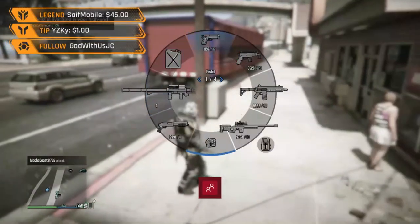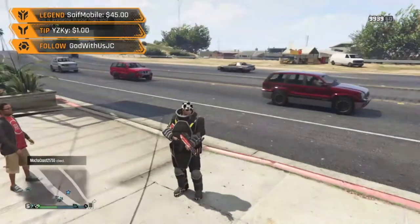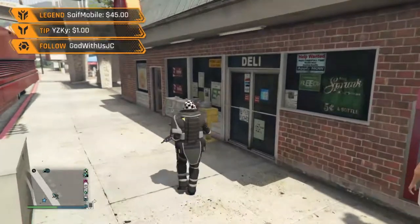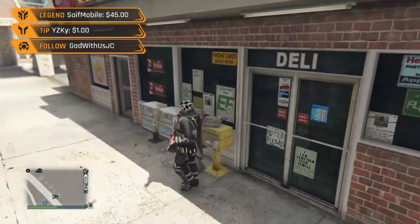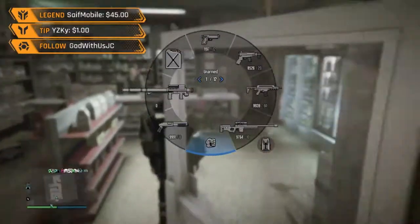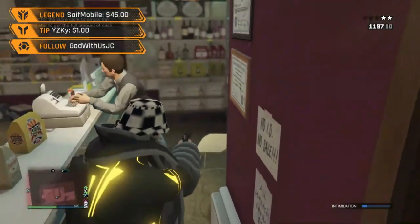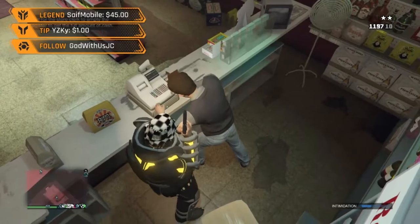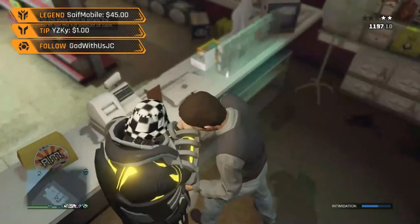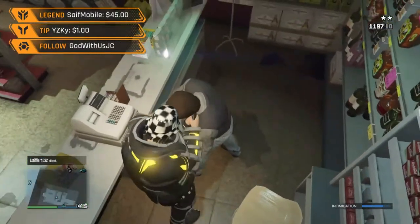Make your way into the store and rob the guy. Pull the gun to his face, shoot around, and then get very close to him. Wait until he pops out the money bag and he's holding it with two hands. As soon as he's holding it with two hands, you want to hit him and spam right on the D-pad to go inside the cash register.